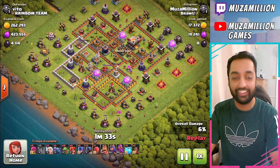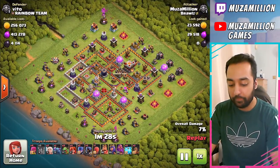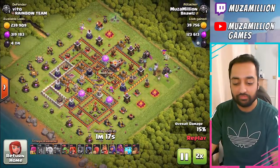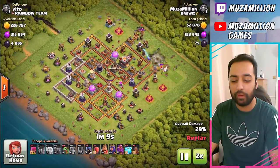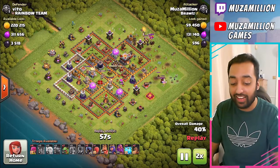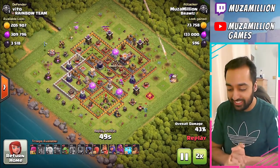So you get the picture. Now we're dropping the Baby Dragons on the other side. Again, P.E.K.K.A. with the Healers. It's just beautiful. We're basically spamming in a circle all the way around the base. We had Clan Castle Troops this time, but even with Clan Castle Troops, no issues whatsoever. And the reason why I'm doing it is because I want to do a live attack.